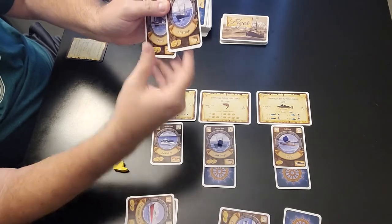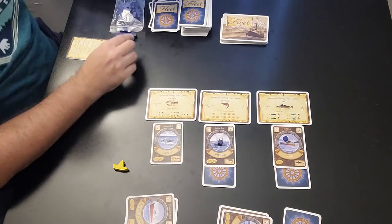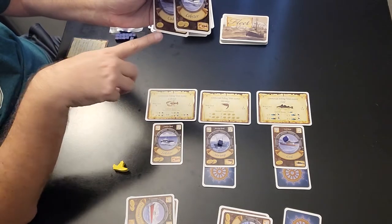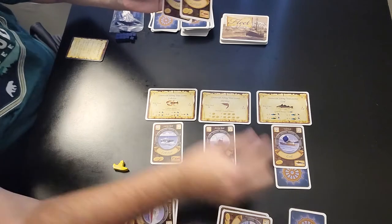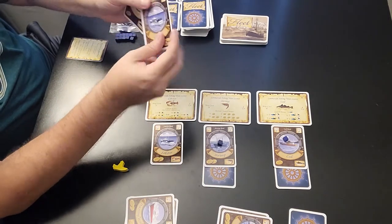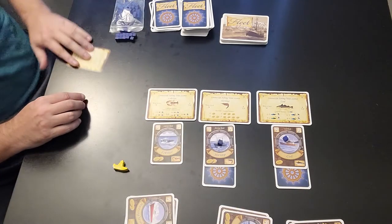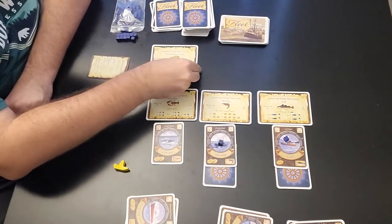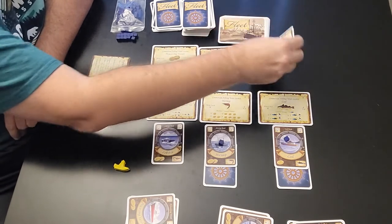I'll draw king crab and processing vessel — I'll take the processing vessel since it has two coins. Player two draws tuna and shrimp; he has one card with three coins but only one with two, so he probably takes the tuna to have five coins to play with. Player three draws lobster and cod — he takes the lobster for some bargaining power. Now we're on to the second round, and the available licenses are processing vessel, tuna, and tuna.